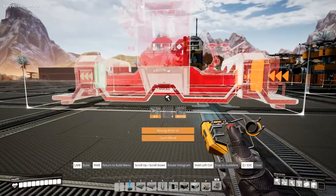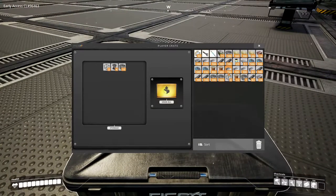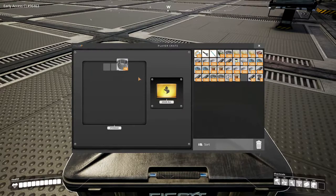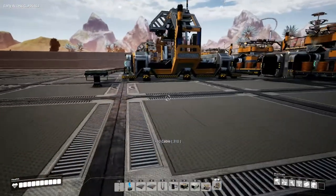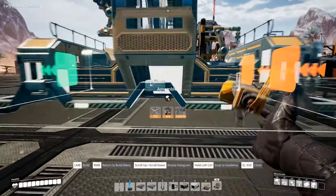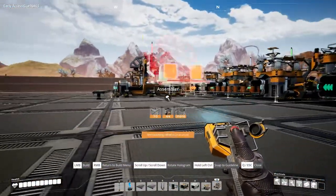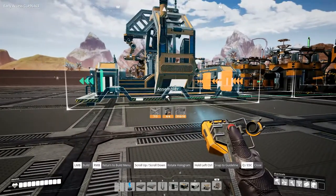I think I'm missing rotors — I'm guessing because I have too much stuff in my inventory. Let's get rid of this, pick up the rotors, get rid of this cable, pick up the frames. Let's get the assembler down — which way do we want it to go? I think I want it to go this way. Let's just build it.